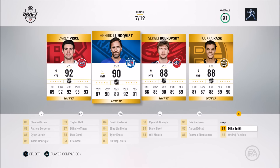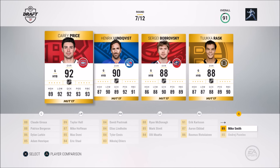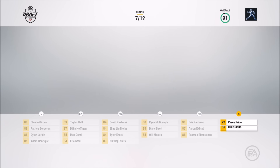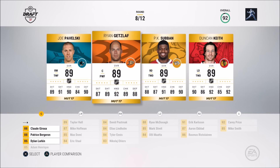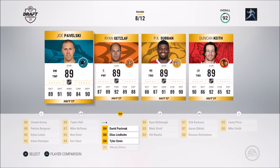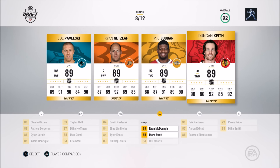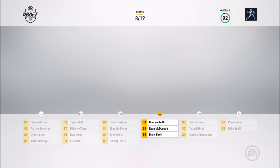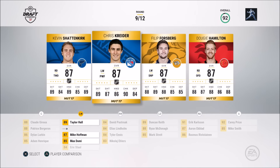Carey Price — usually I've gotten my goalie in round 11, but no question going with Carey Price at goaltender, 92 overall and he's a beast in the net. Too bad he was hurt so much last year. We do have a right winger option with Joe Pavelski, but Duncan Keith is a good option as well — I'm going to wait. Duncan Keith is just too good to pass up with that 90 speed and he's a really good defenseman.